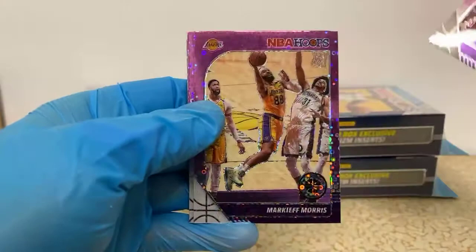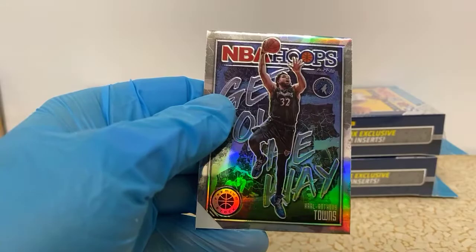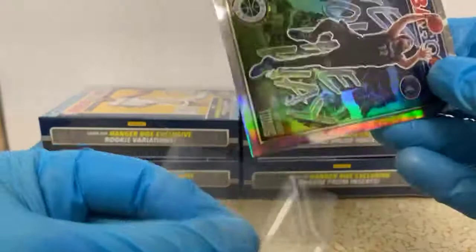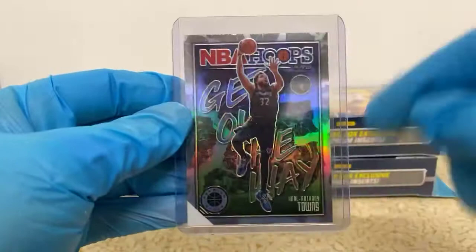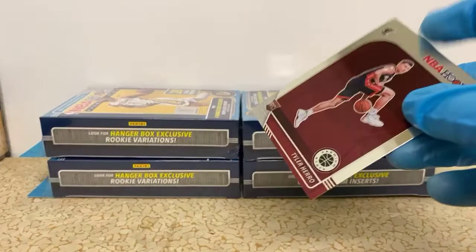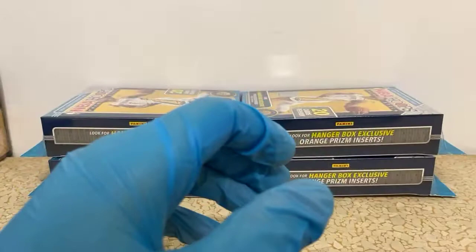Purple looks good for the Lakers too. Markieff Morris, Thomas Bryant, and Drew Holiday — Pelicans getting quite a few purples, that's like three so far. And we got a Karl-Anthony Towns — that's what this shiny card was — a Get Out of the Way insert for the T-Wolves. Really nice looking card, actually. Shiny, with a defined border. I love cards that have a defined border — you can really tell the centering. That makes them stand out from other cards of the same type that may not be well-centered.